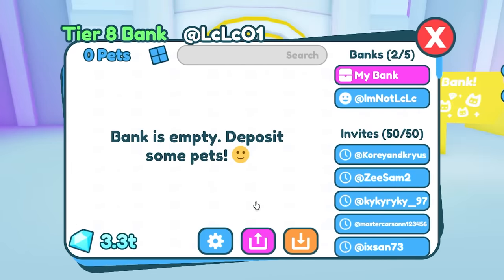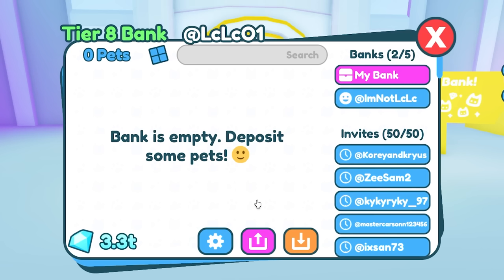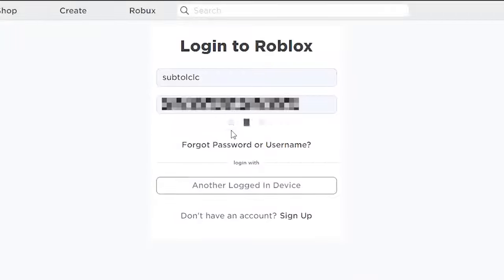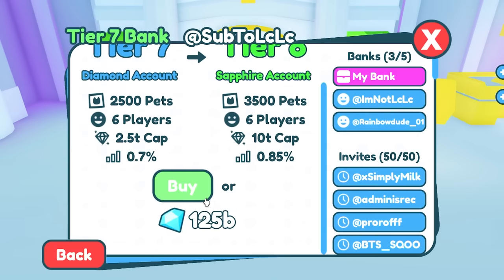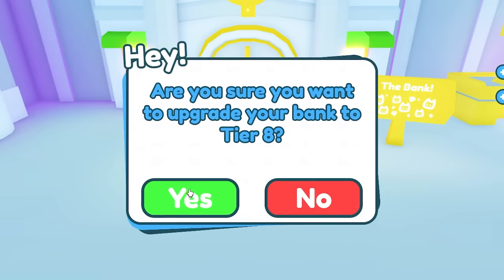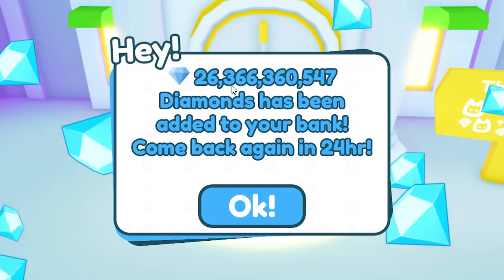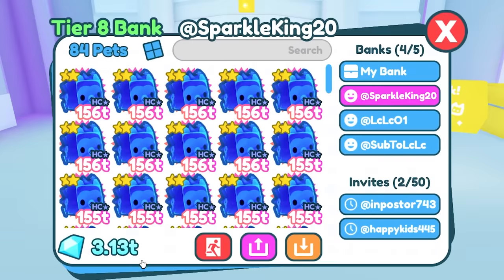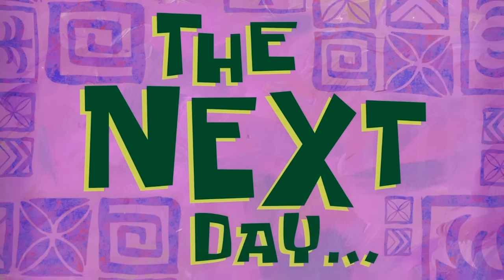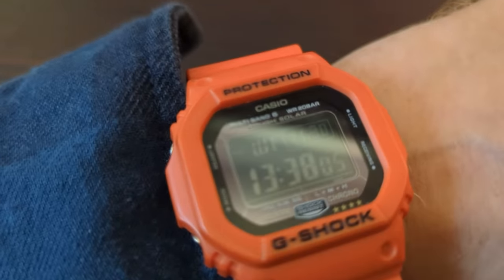I now have 3.3 trillion gems. I transferred the money to my third bank account and claimed the interest again. I spent a bit upgrading it to a full Tier 8 bank for maximum interest. It works on the third account too. I then returned all of SparkleKing's money — 3.13 trillion back in his account.